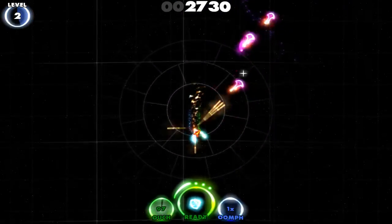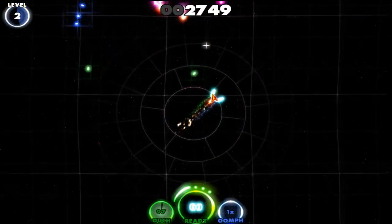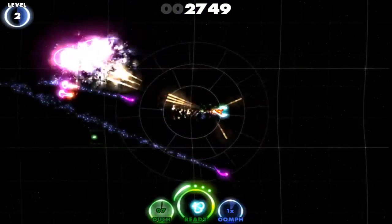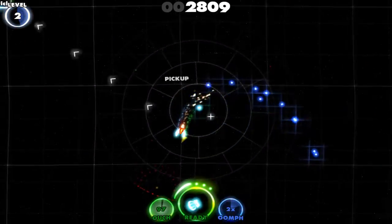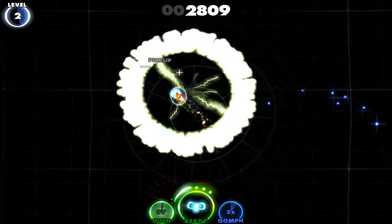The game also features a leveling and upgrade system which allows you to increase the speed, power, or survivability of your little rocket. And finally, if you run out of ouch, head to the nearest tower represented by a green arrow on the radar.